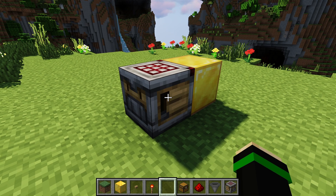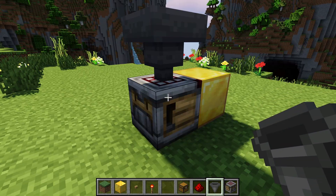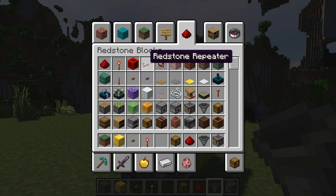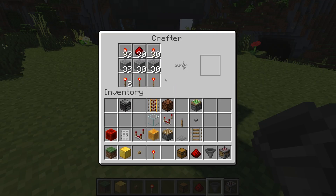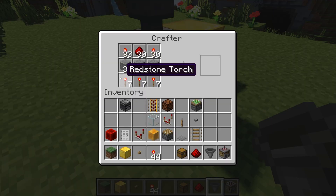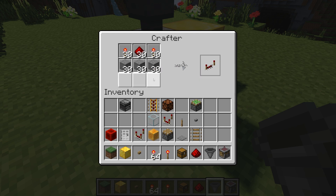The crafter allows you to put a hopper on the top of it in order to automatically feed items into the ingredients section. So if I put a hopper here and put in redstone torches, we can see that it'll start putting them into different slots, including the slots that aren't being used. If you want to stop the slots from being used, you can left click on them and you will disable the slots.